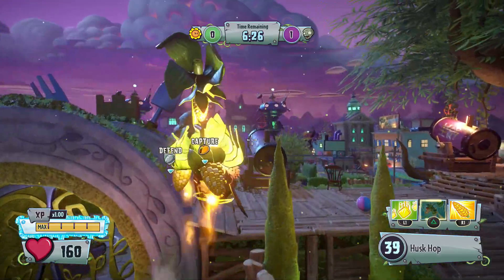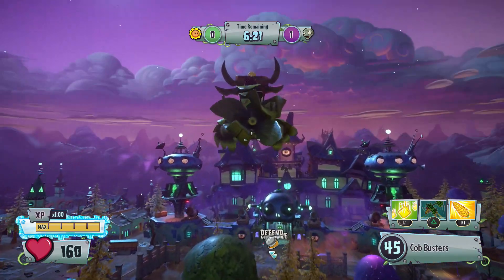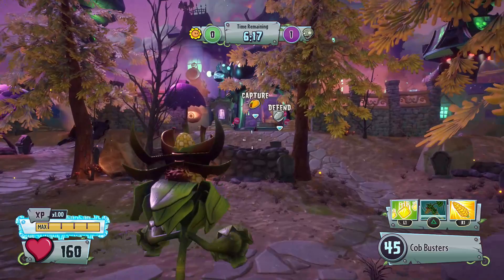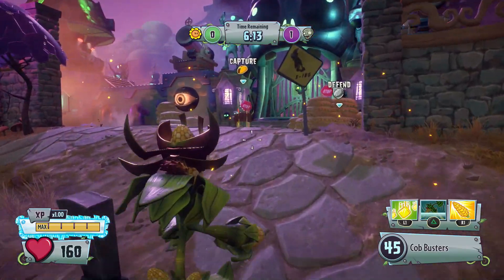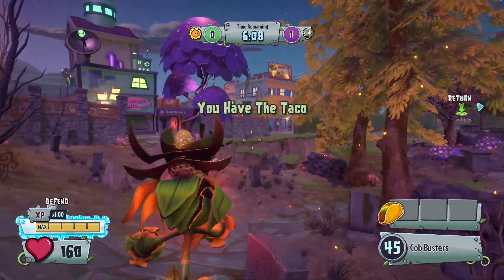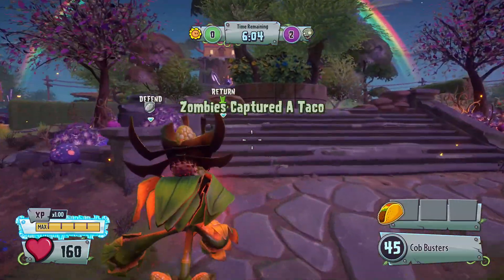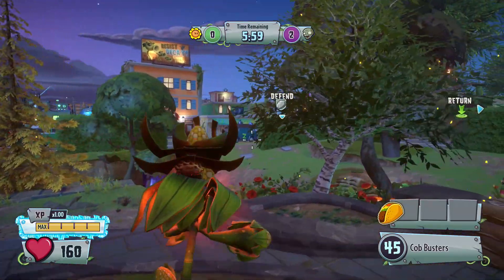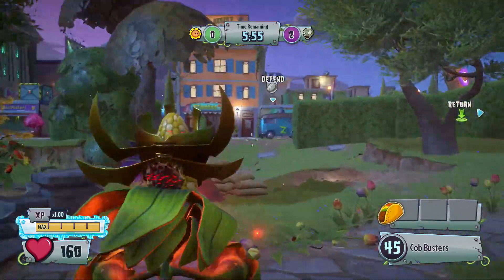The coolest thing about this is that you can use the cannon. I'm going to start capturing their tacos. I don't know if it's like Gnome Bomb, where once we grab the taco we can't attack anymore. I think we can attack — he took me out when I had the taco. I'm supposed to return it that way. It feels like we're moving a little bit faster as long as I've captured a taco. The one thing is that you cannot use your abilities at all.